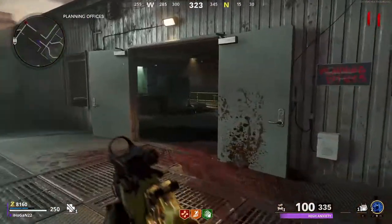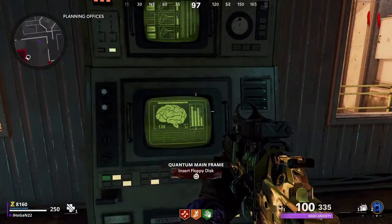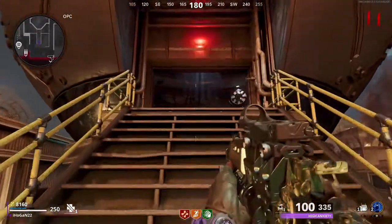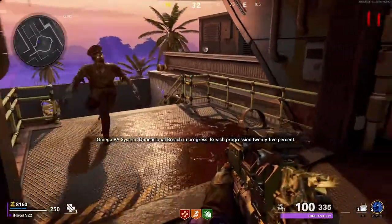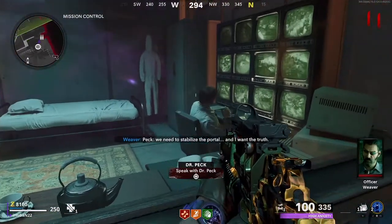After completing that three times, you'll get a floppy disk from the machine. Run the floppy disk up to the Planning Office and pop it in the machine there. After that, the doors of the OPC will open up. Go inside the OPC and you'll see a teleporter spawn in. Then run back down to Peck and speak with him again.